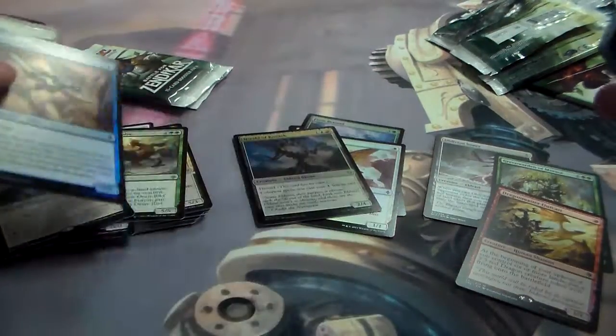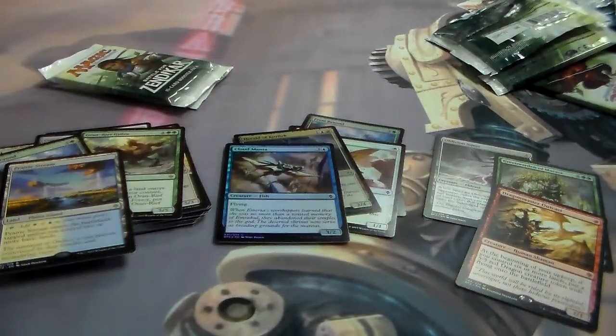Get a foil Cloud Manta — go there. In the rare: Prairie Stream. I'm just saying how it is.